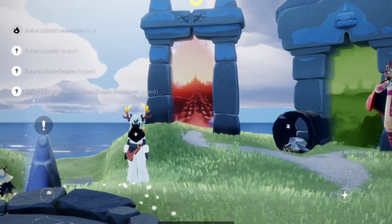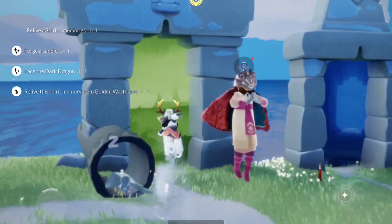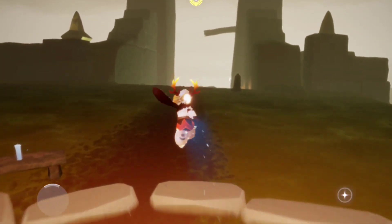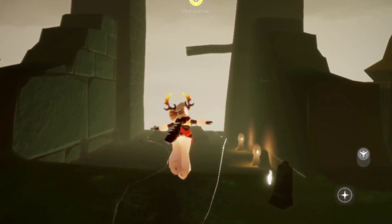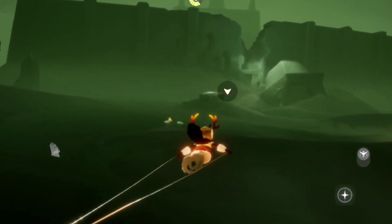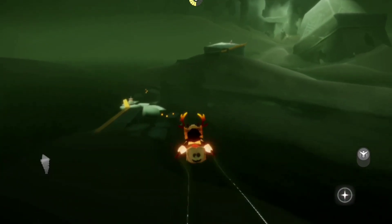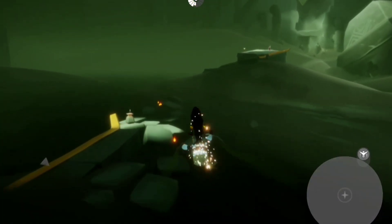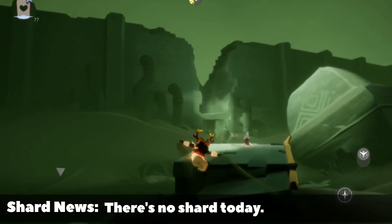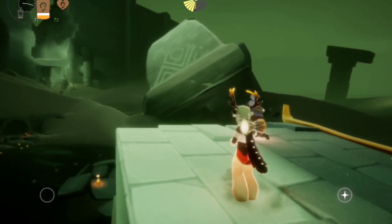The dailies right now will be a bit tough but we can do this. First we are going to go to the area to get the seasonal candles. They are located in the Broken Temple. For our first seasonal candle, it is here at the side of this platform where the first base spirit is located.